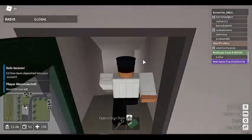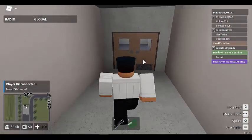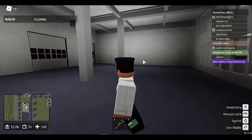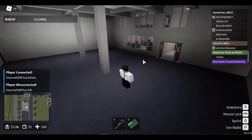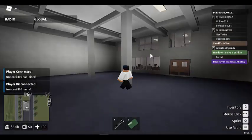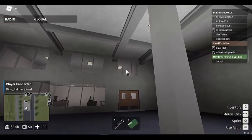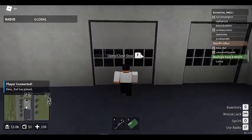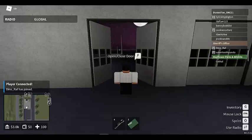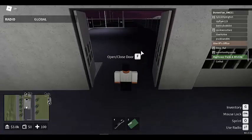Now I'll take you to the depot bay or garage area. These big doors lead out to the bay — nice and spacious. This is where people sometimes meet up. You can look up into the briefing room from here. I'll open the doors to show you, then close them back up so random people don't get in.